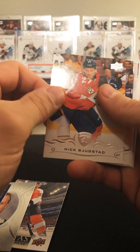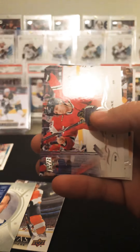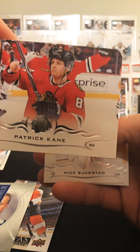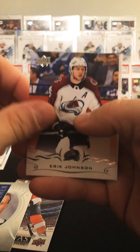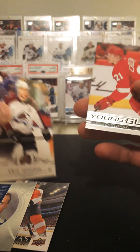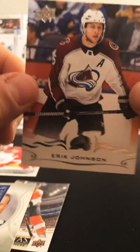This should have a Young Gun in it — and it does, we'll save it for last. Boyle, Patty Kane, Bjergstad. And our Young Gun — another freaking Red Wing — Chelosky. And Eric Johnson.